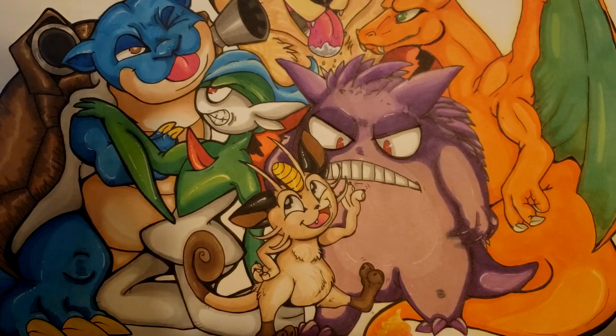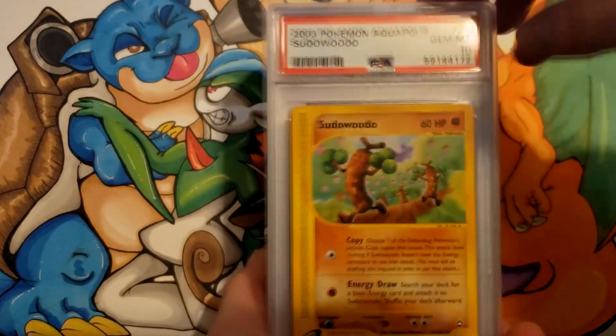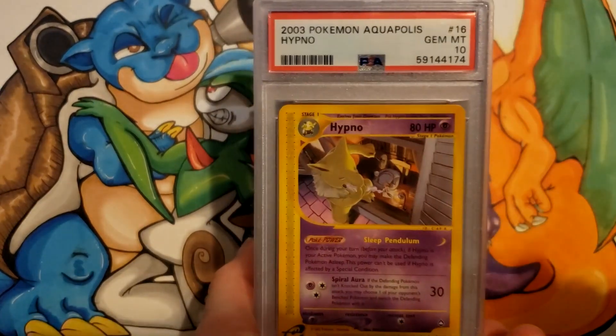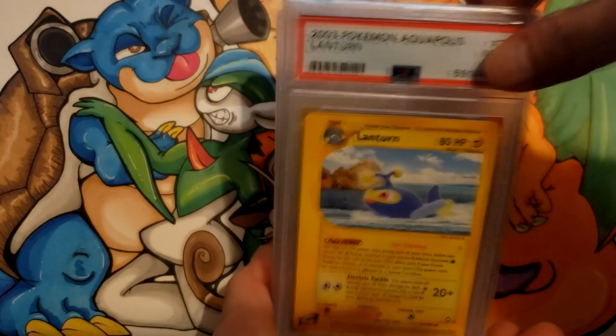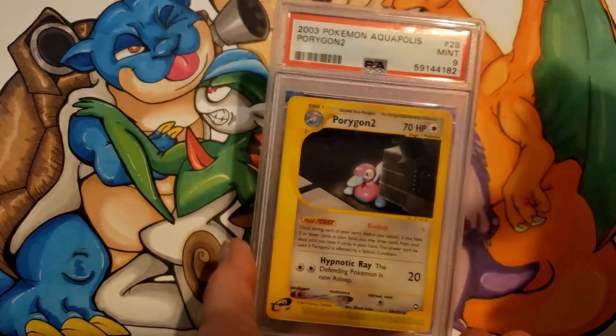Last stack: Espeon from Aquapolis an 8, Sudowoodo a 10, Houndoom a 10, Hypno a 10, Jumpluff 10, Lantern 10, the other Lantern a 9, Magneton 10, and Porygon a 9. That's easily a third of these were 10s — I don't think I could say half, but there were certainly a lot of 10s. Fantastic.